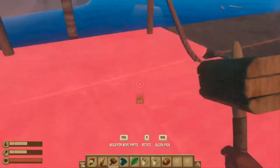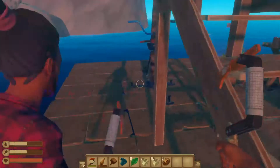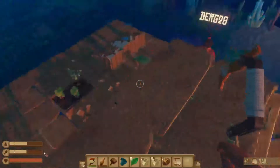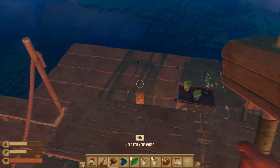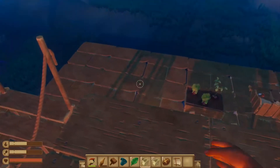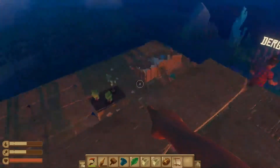Bruce is not being nice. Sometimes you gotta go to the opposite side of the island from where he is and dive there. I've been collecting plenty. I've got a little bit of sand, some clay, some stone. How do you drop stuff? Never mind, I'll figure it out. I need more wood.